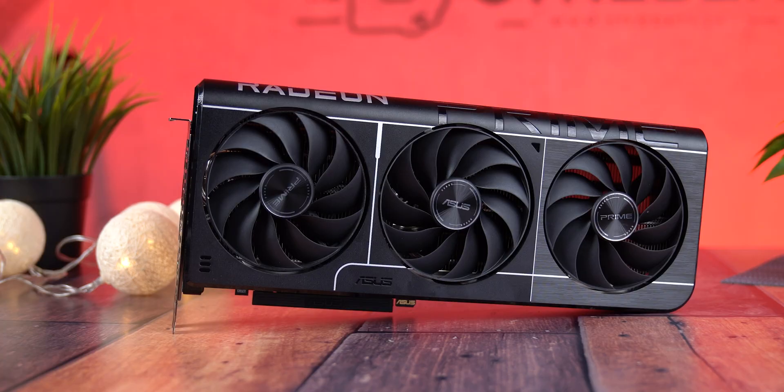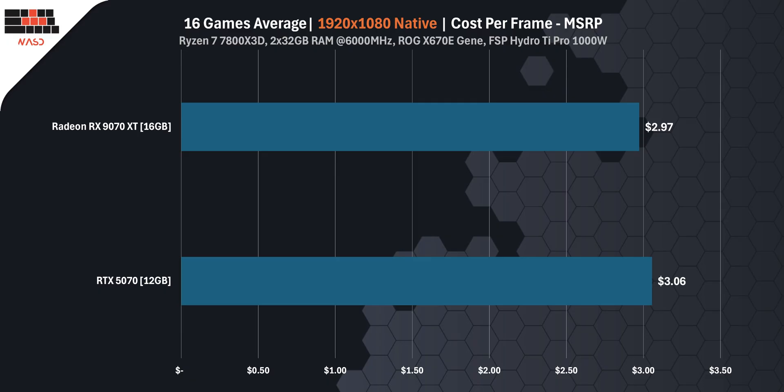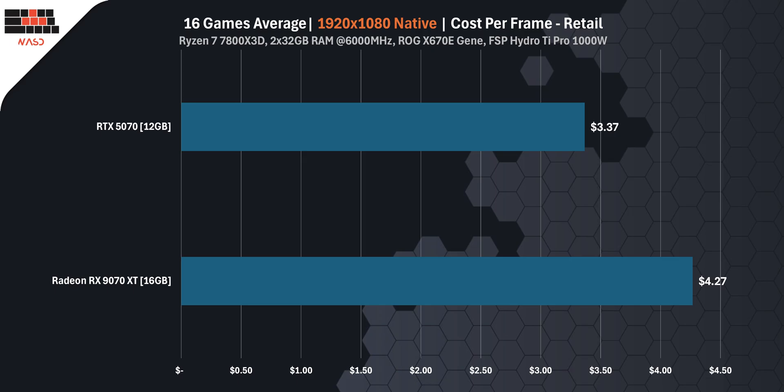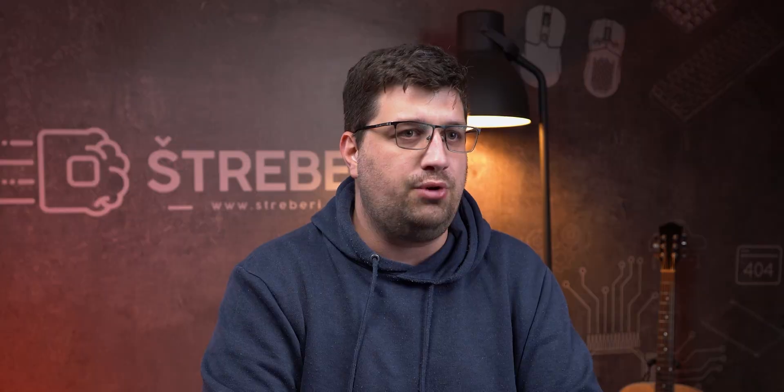The RX 9070 XT is faster, we get it. But how much are you paying for every single frame? At fake MSRP, the RTX 5070 gives you one frame for $3.06, while the RX 9070 XT is slightly cheaper at $2.97 — AMD actually wins on paper. But with real US retail prices, the RX 9070 XT jumps to $4.27 per frame, while RTX 5070 is just $3.37. You're paying $0.90 more per frame with AMD — multiply that by 200 frames per second, and your wallet definitely feels it.